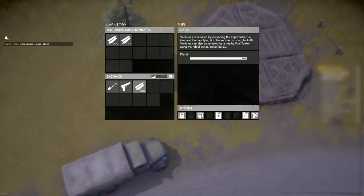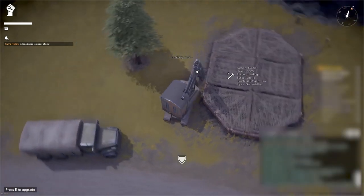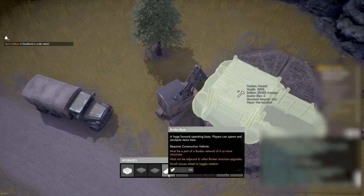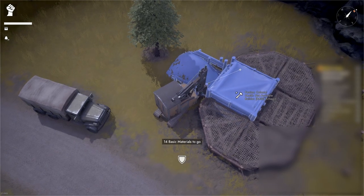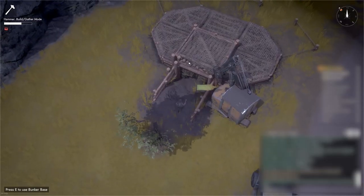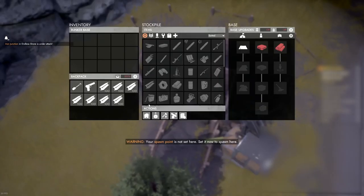Make sure there are at least 300 basic materials in the inventory of the construction vehicle. Press the F key to enter upgrade mode and target the bunker piece with the construction vehicle, and select the bunker operating base. You can use the mouse wheel to modify the direction that the bunker exit is facing. Now that the bunker base is operational, set it as your home spawn point.